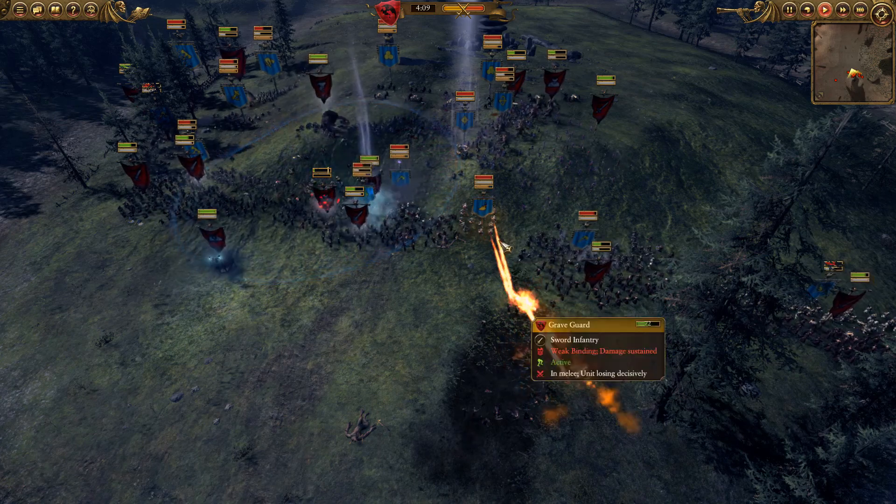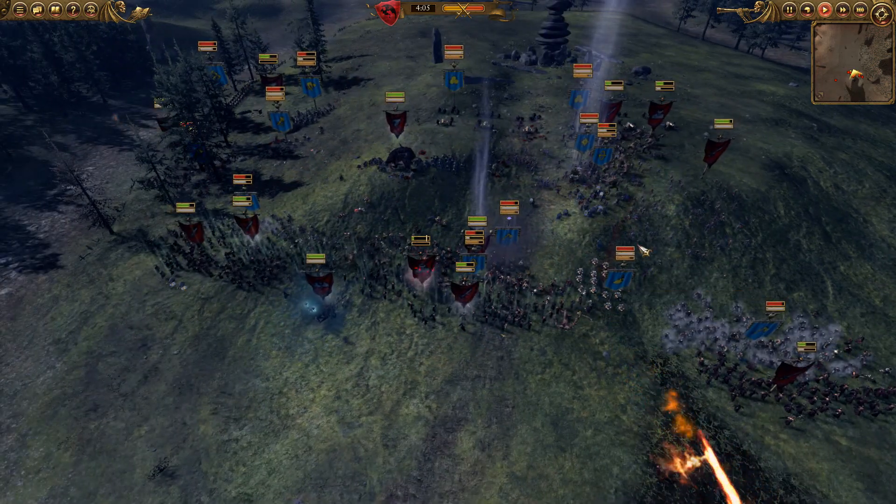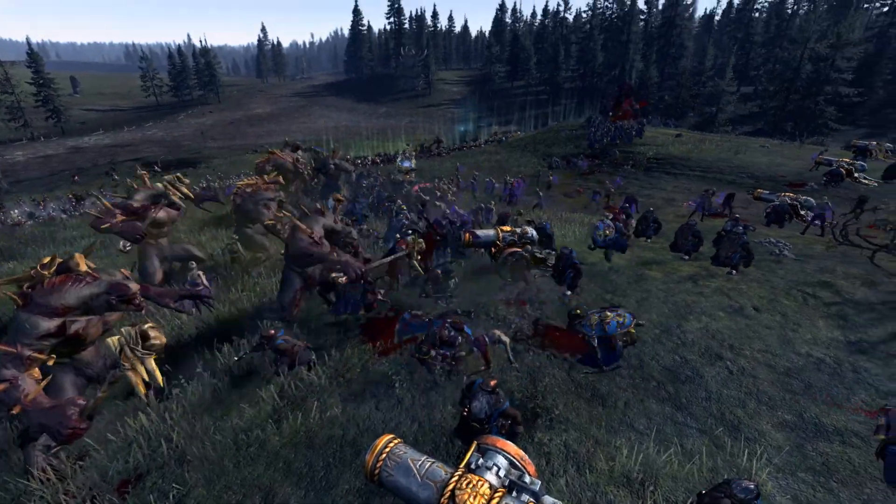They've got Iron Drakes firing — I don't really want them to be firing. So I'm pretty sure I shove some zombies on top of them. Zombies are coming in to try and stop them, but now they're behind my line, which is pretty tough.